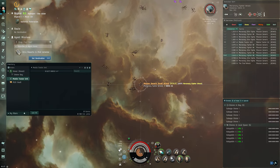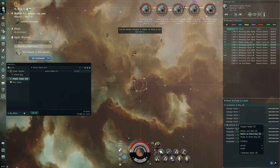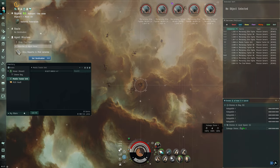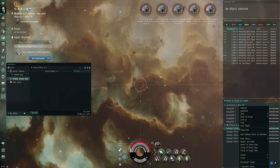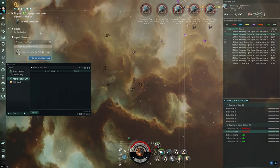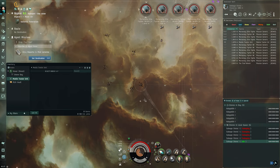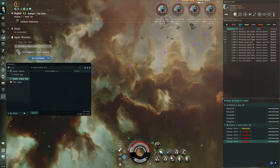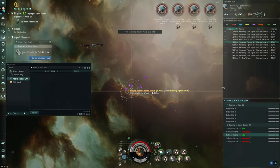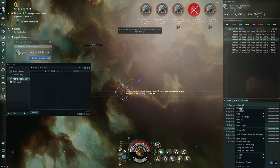We can loot all that. The fun part — you can go ahead and mark all these wrecks. You can hit Shift+R to return drones. What I usually do is go salvage one at a time — I find this works a bit better because you have less drones sitting idle. You can also send all five at once. Either way, that's how I do it, and I enjoy it.